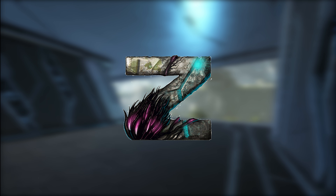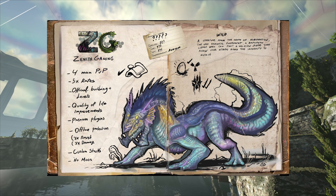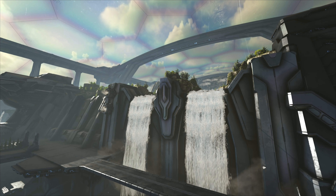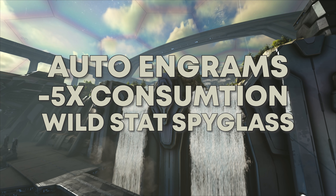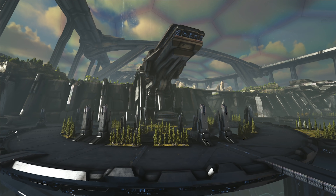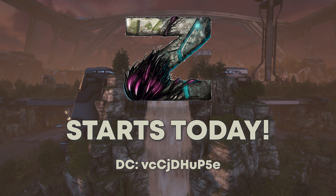This video is sponsored by Zenith. This no-wipe 5x is the new official. Zenith offers 4-man tribes with no alliance, ORP, and official turret limit. With over 10 custom-made plugins, Zenith guarantees the best quality of life of any server. Some key features include auto engrams, x5 less consumption for items like gasoline, and spyglasses that show wild stats on dinos. Zenith is basically a slightly boosted official server with support, and in my opinion one of the best servers on ARK. Check out these Steam-supported servers in the description or on screen now.